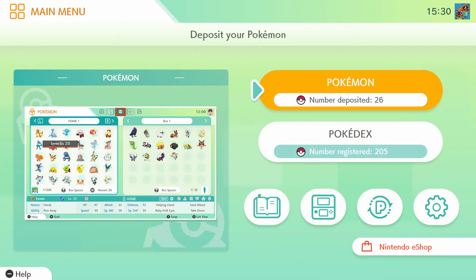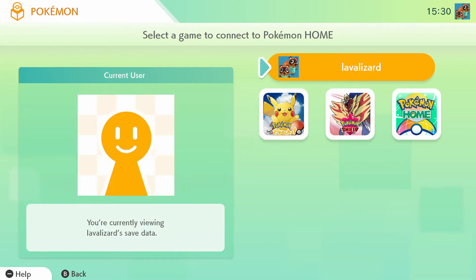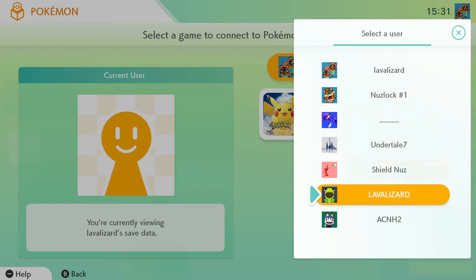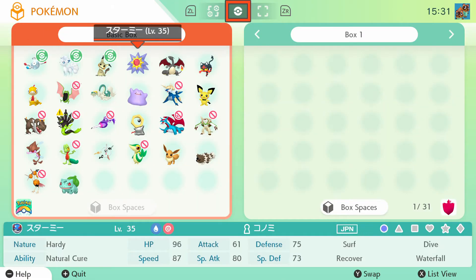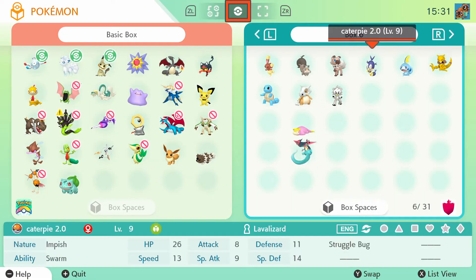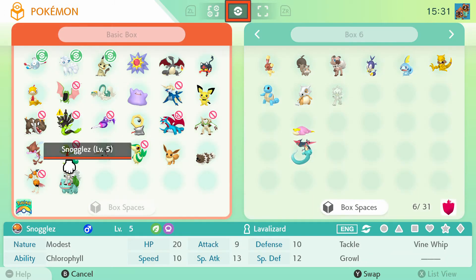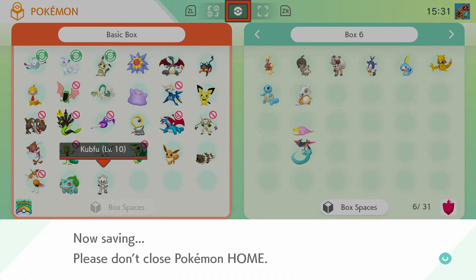Once it logs me on, I will go to Pokemon. I change my account right here to Love Lizard, which is what I had the Cubfu on. Connect to Pokemon Shield. And then if I go through my boxes, here's Cubfu. I will transfer it into my Pokemon Home box. I think you might see where this is going. Press plus, and then press save and exit.